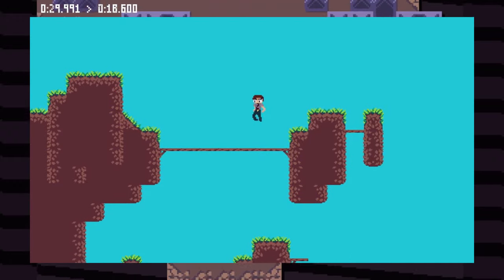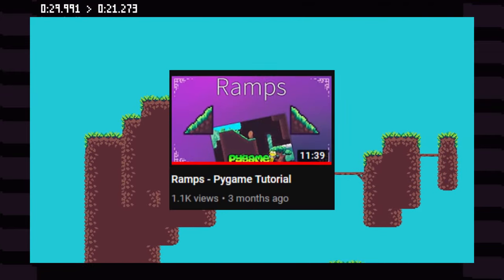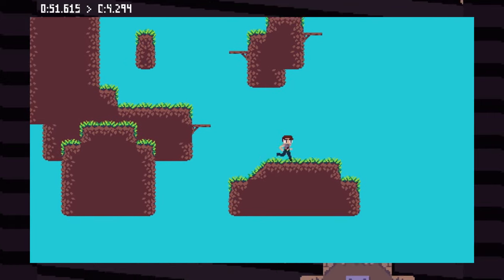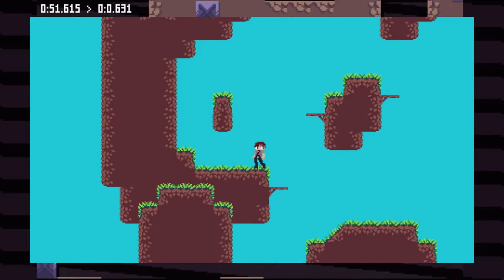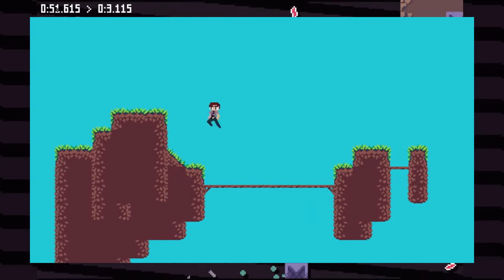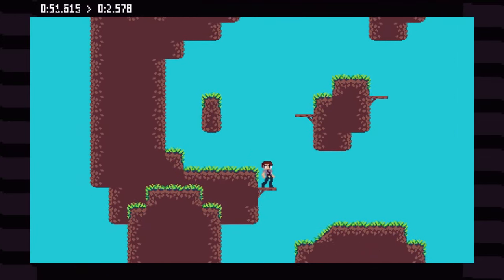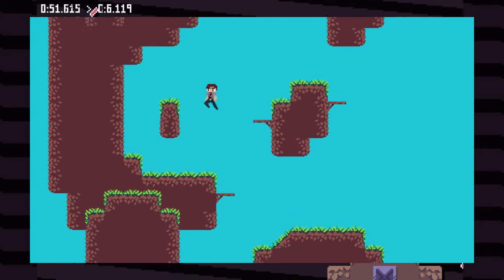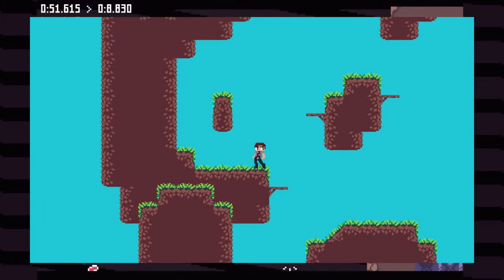After that, I added ramps, which needed some custom physics — I actually did a separate video on that. I also made the drop-through platforms actually work. Before, they were just solid tiles. I set it up so you can press down to drop through them and jump up through them. The physics for that is pretty simple: you just handle collisions from one side and make sure you're coming from on top of the tile, so you don't jump up through it and get teleported to the top.